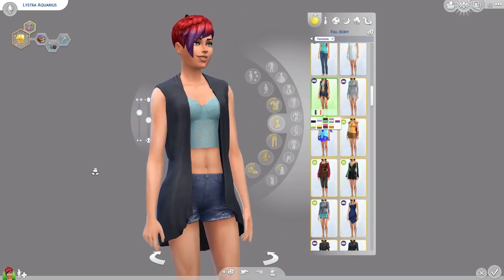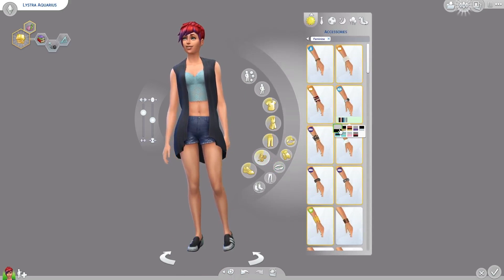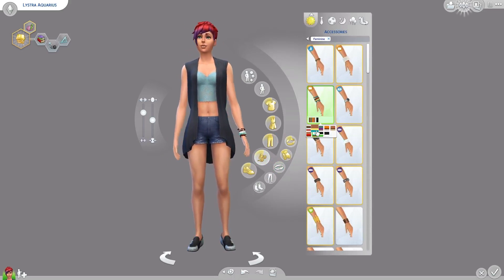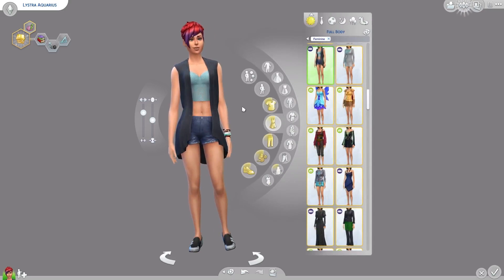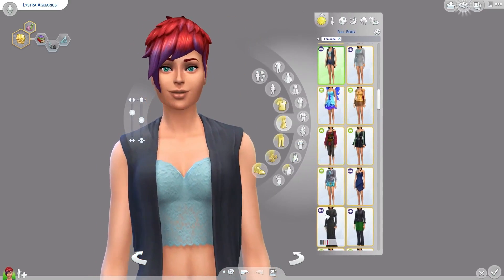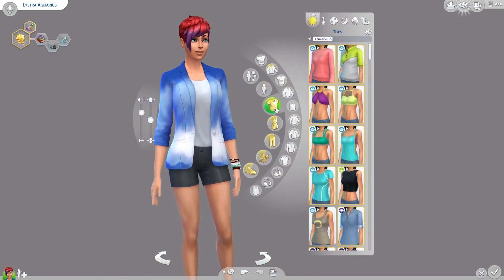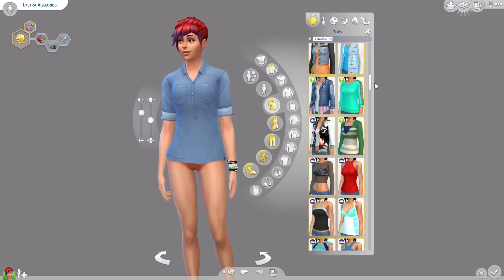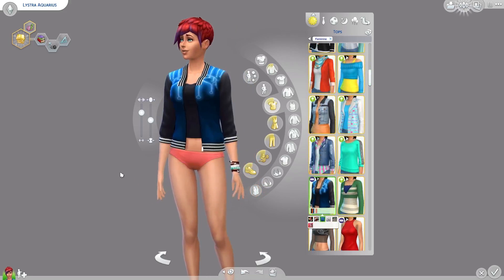I tried to incorporate light blue color wherever I can, because the light blue turquoise color is a thing for Aquarius — it's turquoise and aquamarine-ish. That's why I went with the red-purple hair, which to me symbolizes her non-conformity. She doesn't want to conform to society; she wants to be stubborn and difficult.